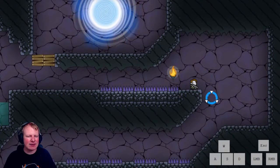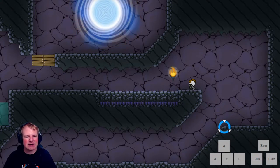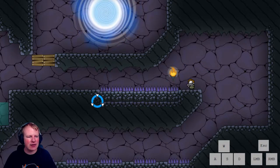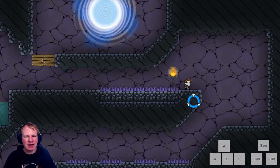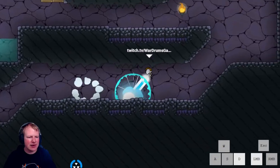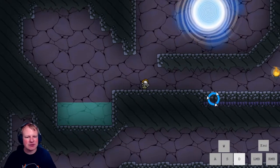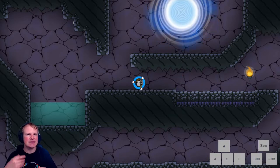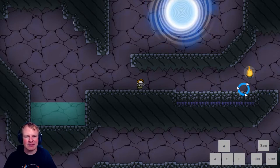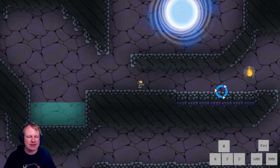I would highly advise landing on this platform here just to have a checkpoint, instead of being down below. It is very tempting to just fly straight into the fire and go for the rest of the level, but when starting out — and I still do it sometimes — land here just to have a safety checkpoint. You can go straight into the fire and jump quickly because the cycle is right there, but don't hesitate landing here. You can very easily panic if you get out of the cycle.